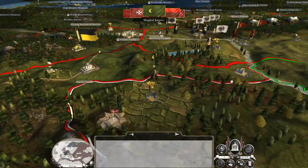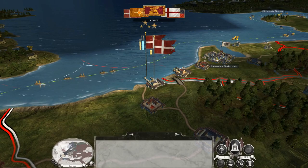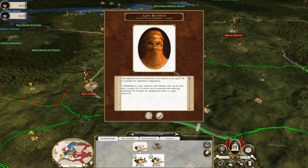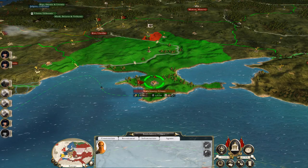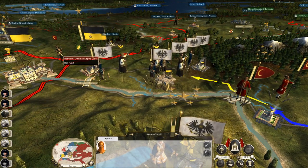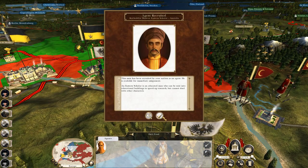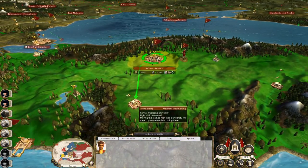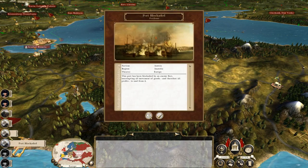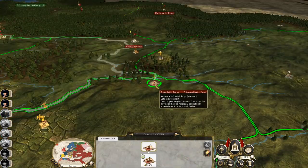I do need to strengthen Moscow because you can see there's nearly three Swedish stacks up there. Got another assassin in Crimea, which is good. I want them to come try and kill some of these priests. Another Eastern Scholar to replace the one that died.